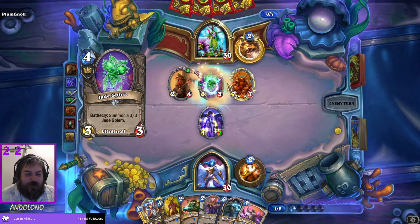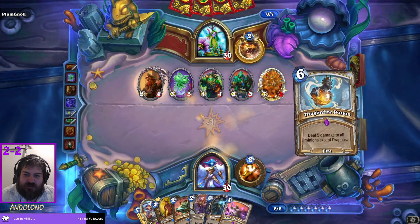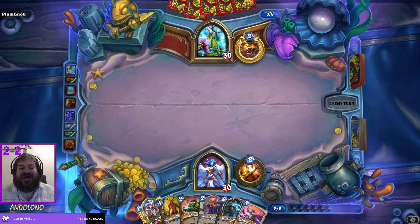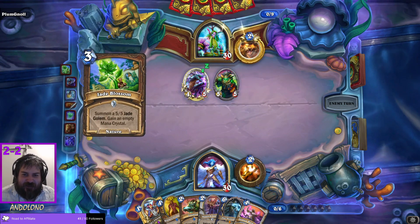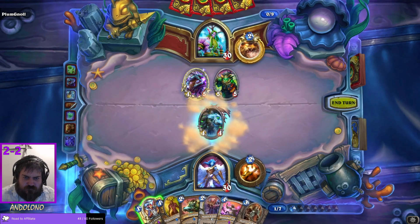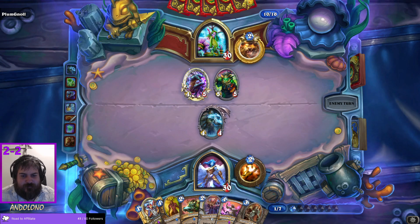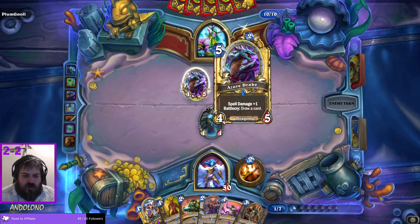Uh-oh. Dragonfire Potion — it would be great timing. I promise you I'm not cheating. Despair for Plum Nov — by the way, great name, I really like it. Alright, let's get Misty with it. Four-five, you're a little bit annoying — I can't deal with you particularly easily.